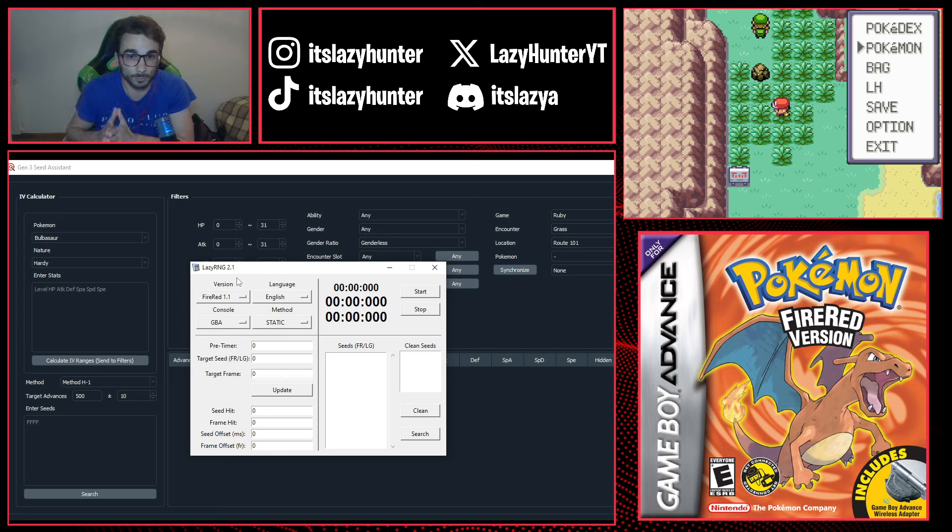The way you figure out which Fire Red version you have is by checking the Game Freak logo at the start — if it says the word 'presents,' it's Fire Red 1.1; if it doesn't, it's 1.0. Set the language to English for an English cartridge, the console to NDS for a fat Nintendo DS, and the method to Wild. After setting all these, just hit Search, and the seeds you see are the seeds you can hit within your chosen version — generated from the moment you start the game until you press A at the end of the intro.